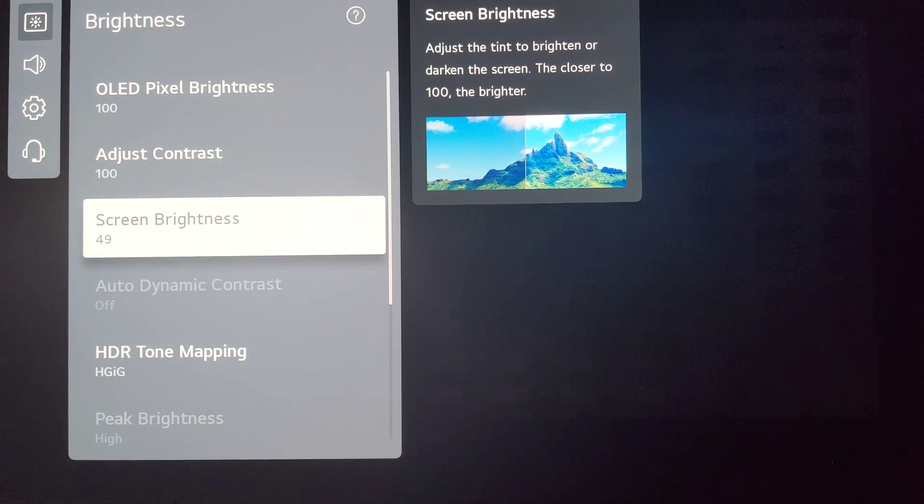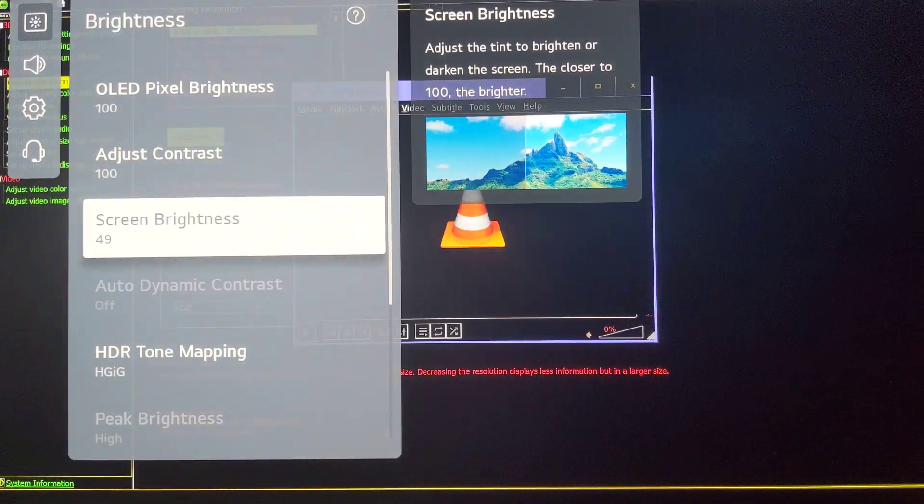Limited on the GPU compresses the image and limited on the TV decompresses it, so you end up with a full range image that you then need to limit. The way to limit that would be via the service menu using a setting called sub bc on this LG C1 — it may have a different name on other TVs. On LG C1 you can access the service menu via the Color Control app: go to Easy Adjustment, sub bc. The values are brightness 107 and contrast 144 — default is 128 on all LG TVs.